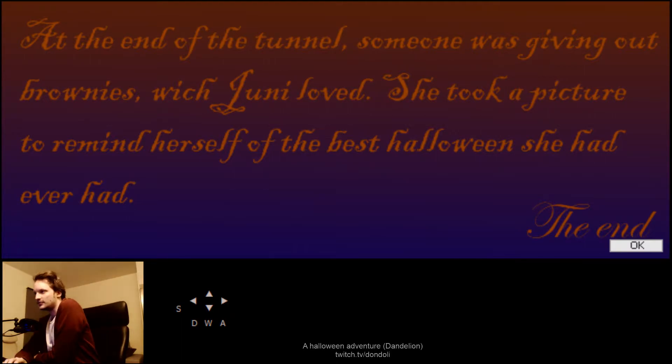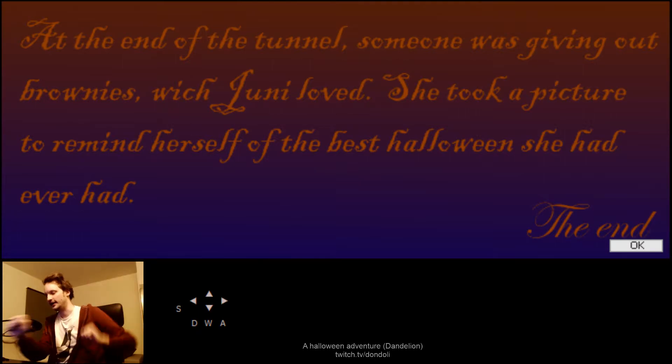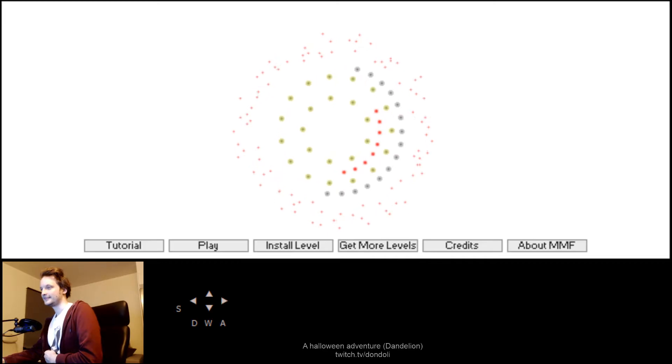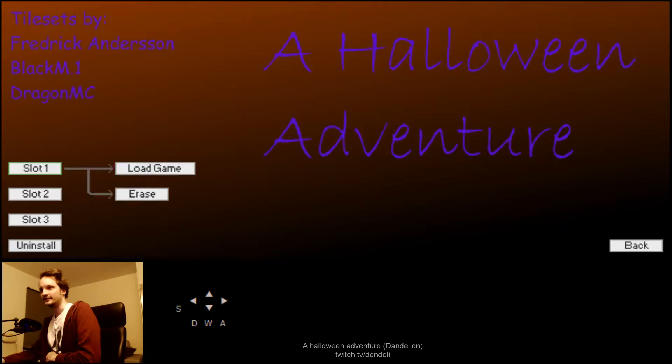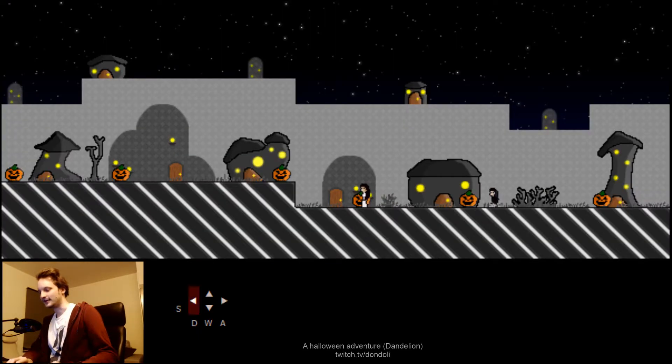At the end of the tunnel, someone was giving out brownies, which Uni loved. She took a picture to remind herself of the best Halloween she had ever had. And that's the bad ending — wow. Dandelion. Very sweet level. Feel good level.